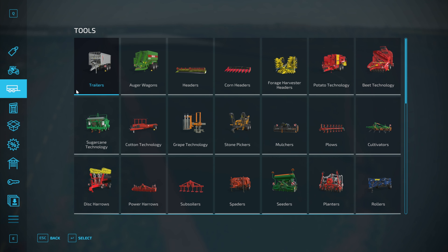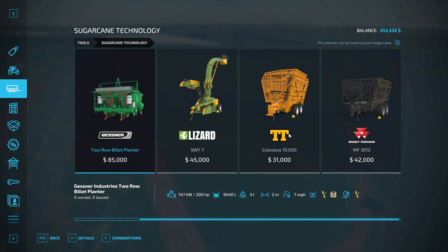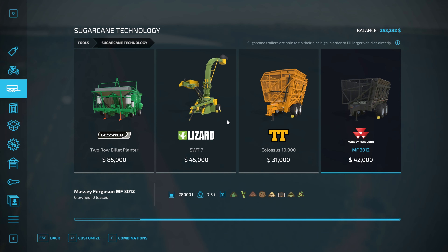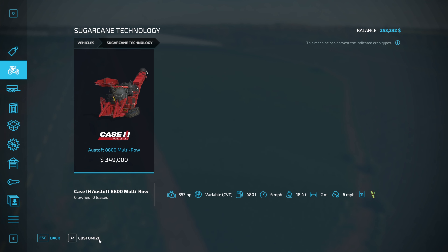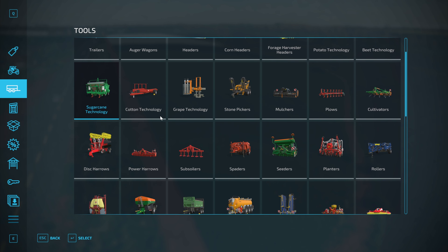We're going to use the double row planter rather than the single row planter. I'm looking through the leasing costs to make sure I put enough money aside. We're going to need the two-row planter, a sugarcane trailer - though there might be better mod options for trailers - and around harvest I might lease a truck and trailer to cart the crop. Then we're going to use the Case S harvester - that's an expensive beast, 18 grand plus another seven and a half grand an hour.